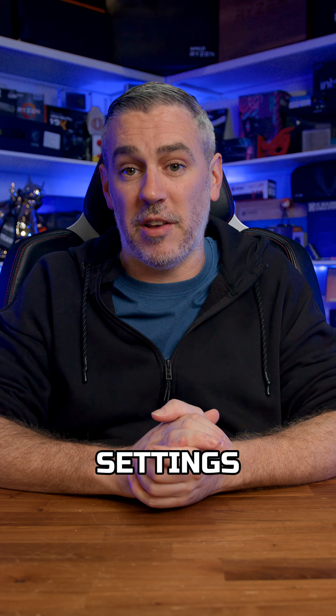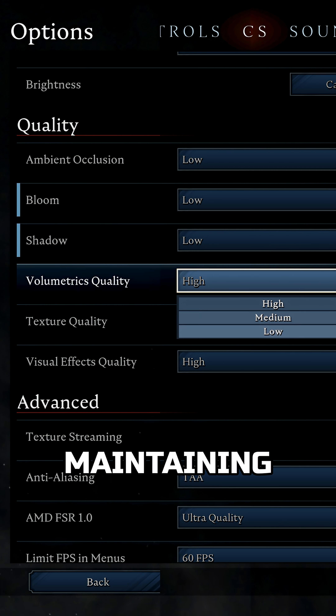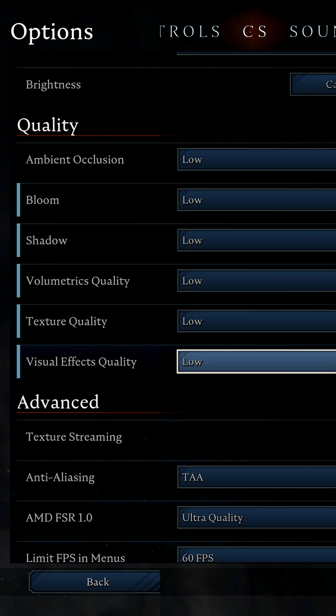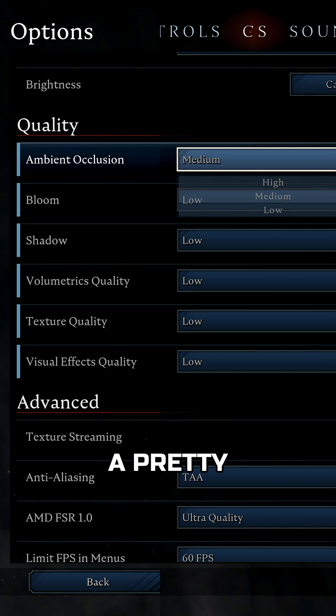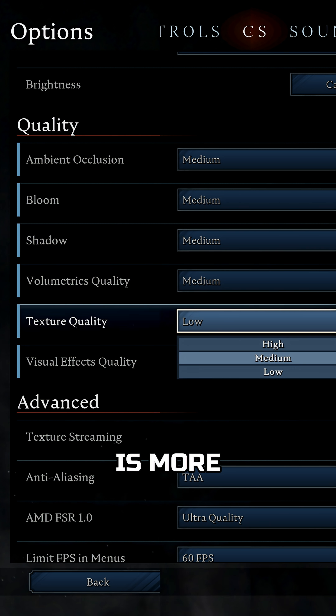Additionally, you could simply drop settings and disable fancy things like ray tracing to get better performance while maintaining the visual fidelity of the higher resolutions. Generally, the medium preset is a pretty good mid-ground point where quality hasn't become too ugly and performance is more bearable.